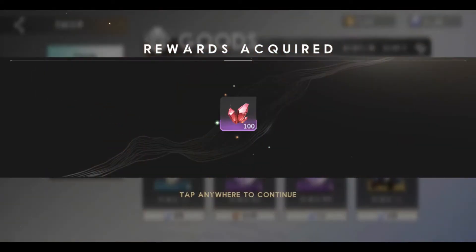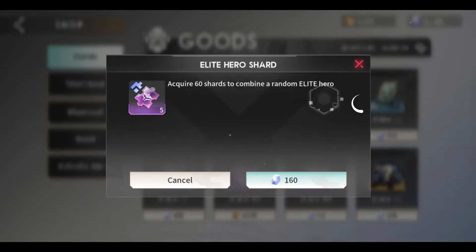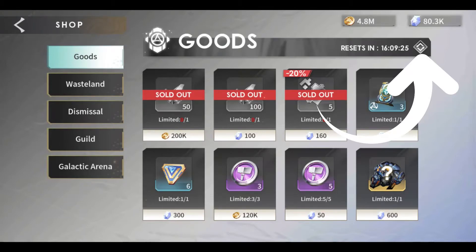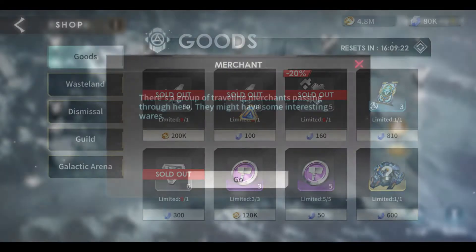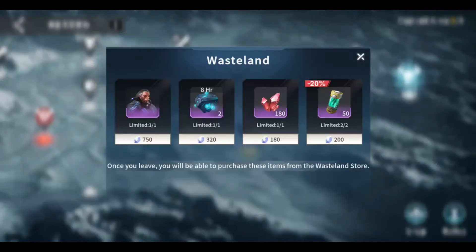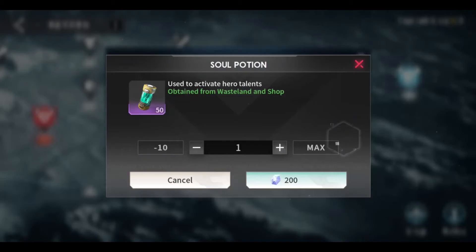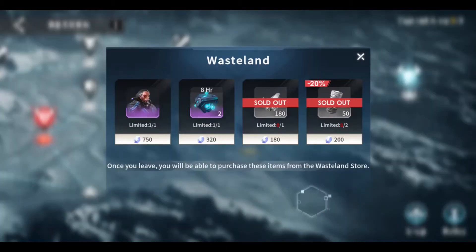Also buy soul rubelite, medium catalytic furnace, yellow runes, and red runes. Buying elite hero shards — do this every day. You can also refresh the store by tapping the refresh icon to buy again. In the Wasteland Shop, purchase red runes, yellow runes, and soul potions whichever may appear, and also purchase soul rubelite if there is any.